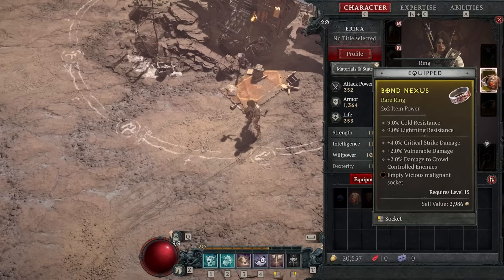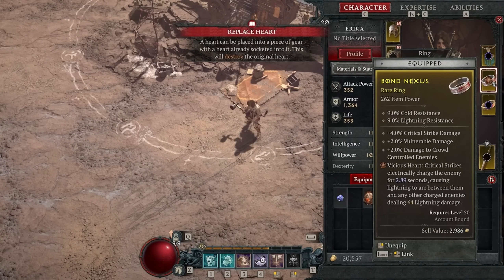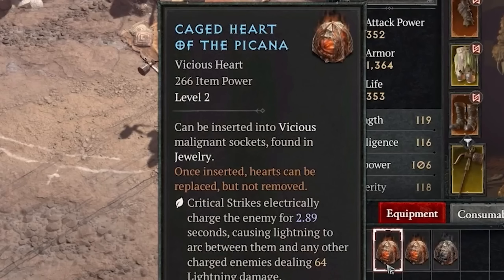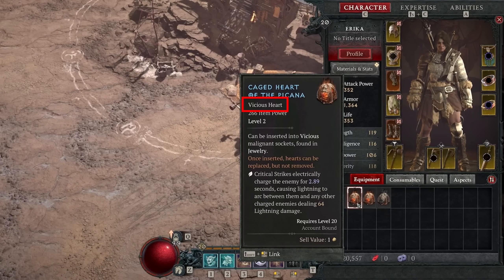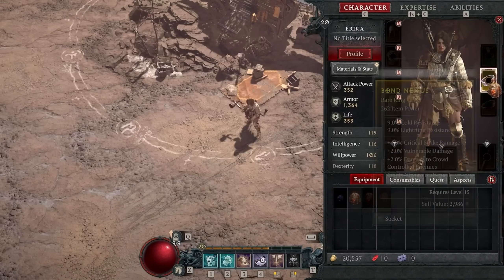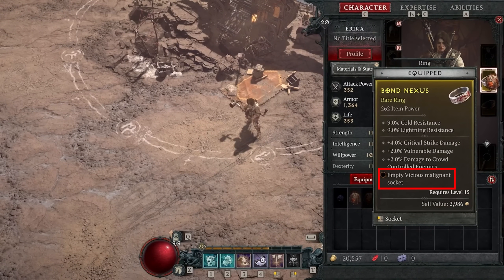There are 32 new Malignant powers in total in Season 1, all providing legendary-like abilities, and they fall into different categories. We've seen a few — for example, Vicious with the color red, Brutal with the color blue, Wrathful with white, and so on. You have to match the type of Malignant Heart that you get as a drop with the socket of the ring or the amulet that you place it on.